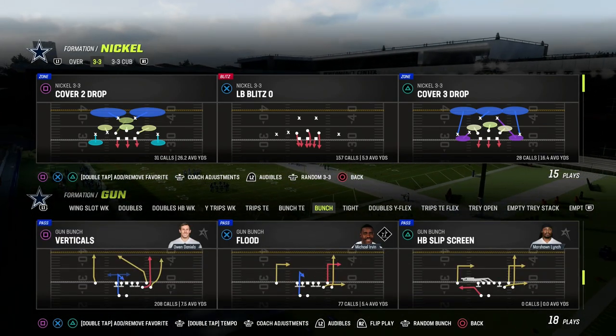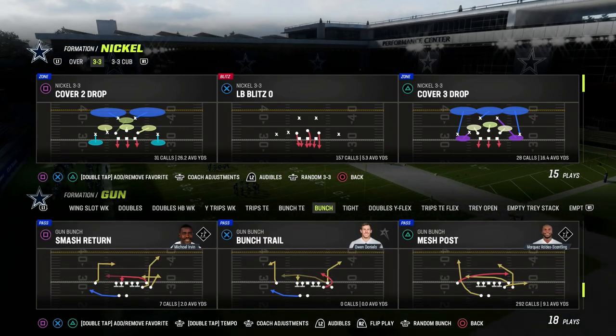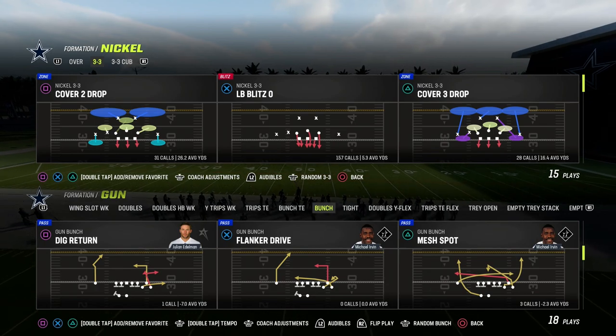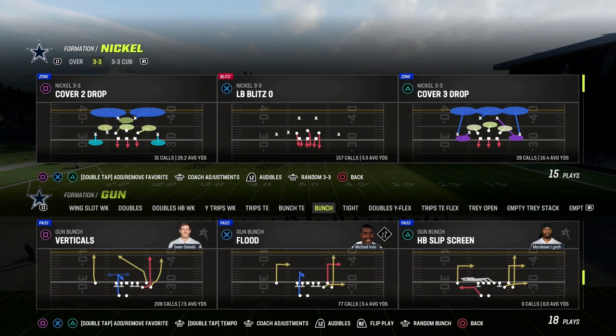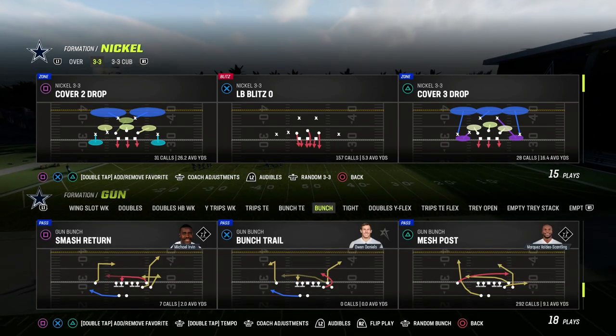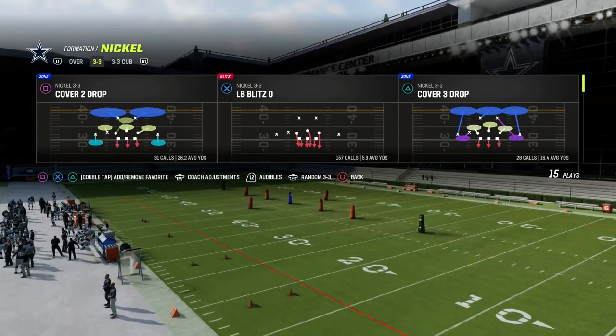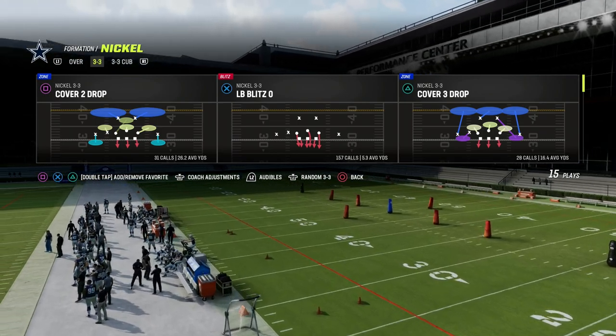Now, if you want to get my entire Nickel 3.3 ebook, we're going to be updating it over the course of the next couple of days with the new way to run 3.3 at a super high level. That link is down in the description. If you want to become a Patreon member, you get access to all of our Madden 23 offensive and defensive ebooks, including all of the updates.